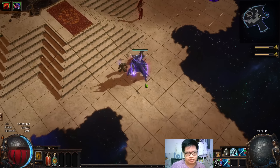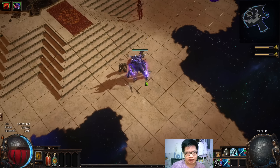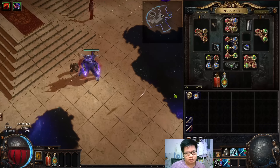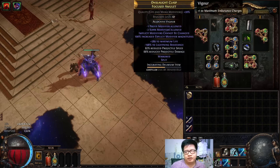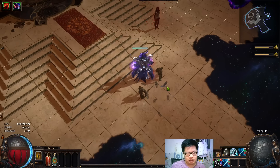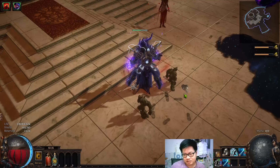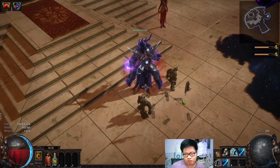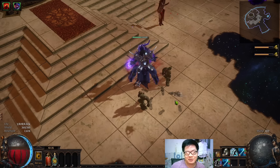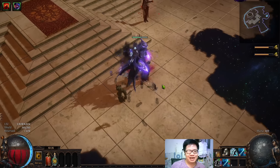So this is Spectral Helix. If I cast one, it will go like this — it will always go this side. If I put this thing on and cast one, it seems like it is standing still, but it is not. It actually is moving very slowly to the opposite side.